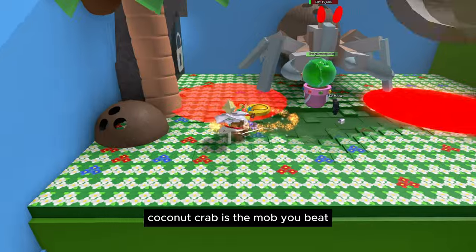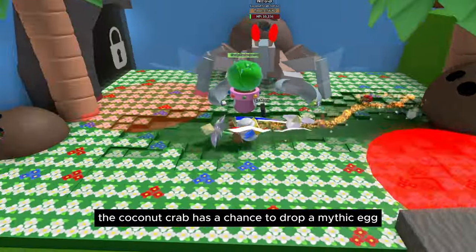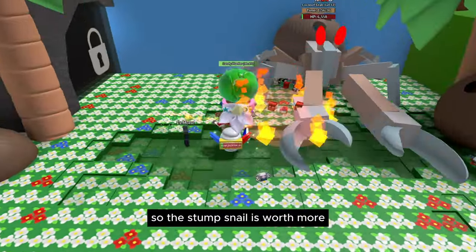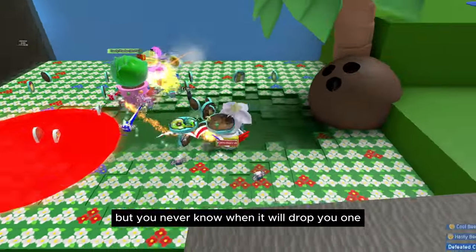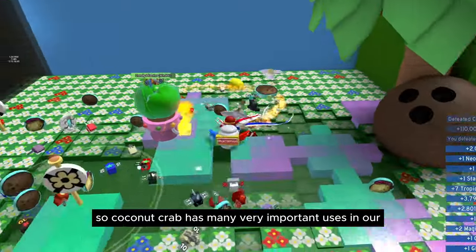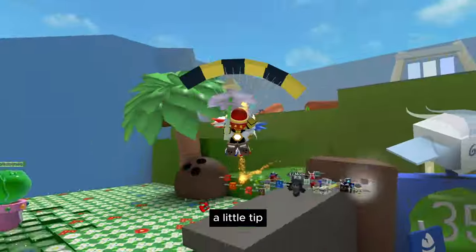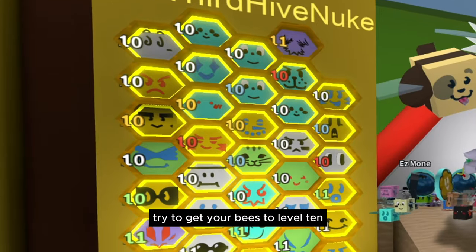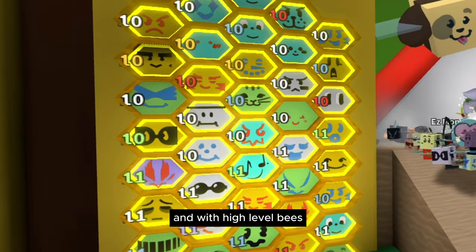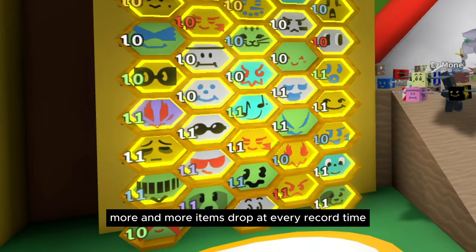Coconut Crab is a mob you beat primarily for coconut drinks and other resources. Besides that, the Coconut Crab has a chance to drop a Mythic Egg, though the chances are extremely low — lower than Stump Snail. But you never know when it will drop one; small chances are not impossible. Coconut Crab has many important uses in your progress, so it's worth trying every time it spawns. A little tip: try to get your bees to level 10, because low-level bees will miss the crab's attacks. With high-level bees you can beat the crab faster, and more items drop at every record time.